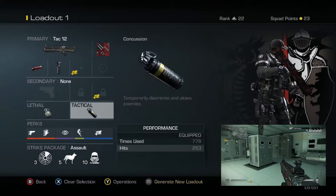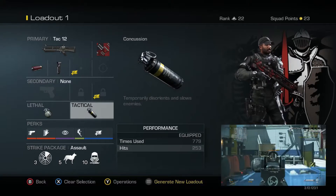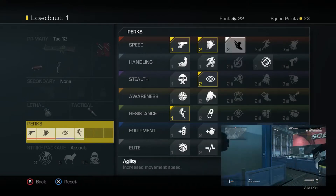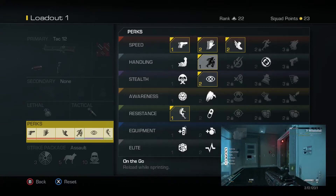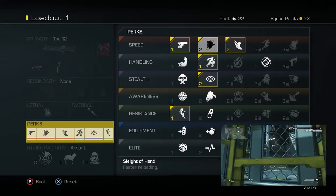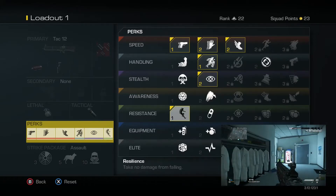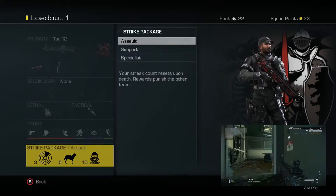For perks I have two classes — actually two variants. I added a couple things because I took off the triple attachments. Just set it up like that — it allows you to keep moving, reload, have agility, and take no fall damage. It's really the best options for this class.